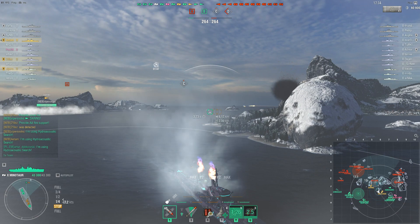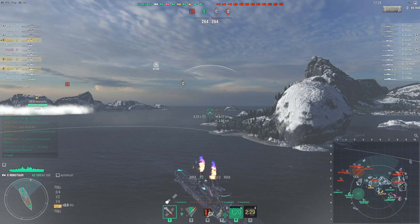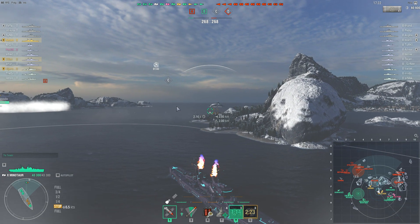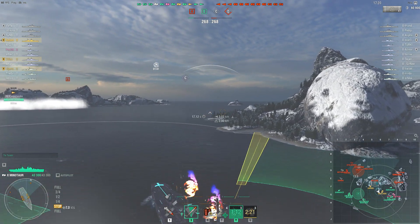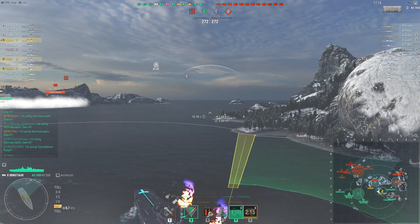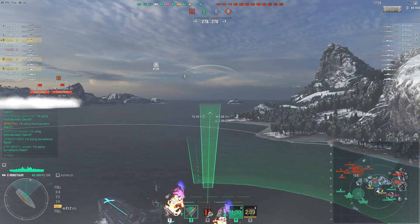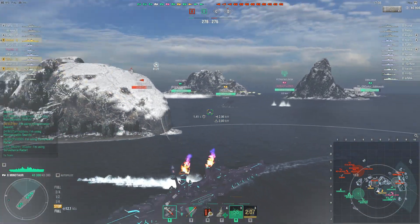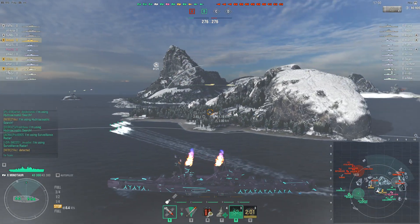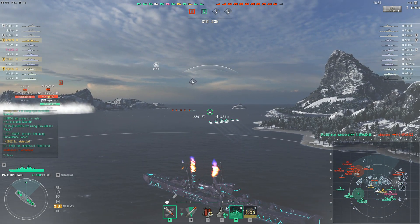Even worse, I'm actually in a division with one. But jokes aside, I've come to this camp to provide some support, but the Haland is not actually inside the camp — he's decided to retreat. My division mate in the Daring is probably going to go in there soon. We know where the Stalingrad is, so there is no raider around. Our raider just caught the enemy Shimakaze — looks like he overextended and got explodified. Good start.